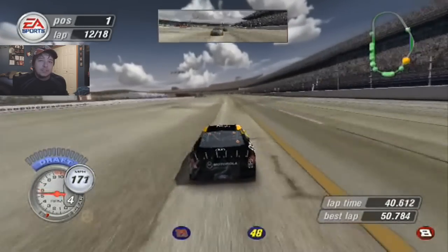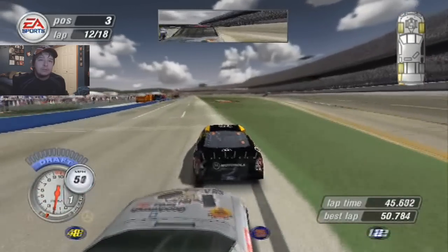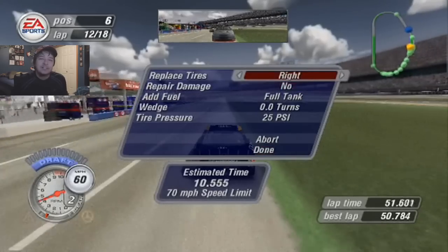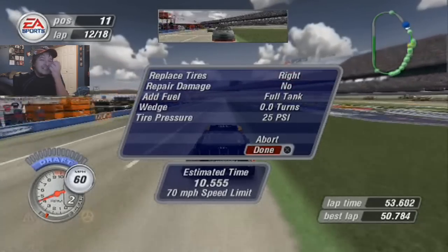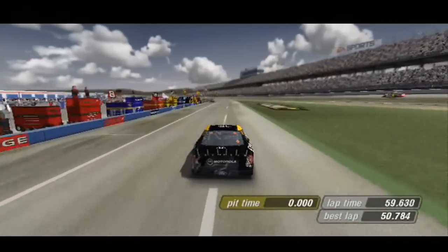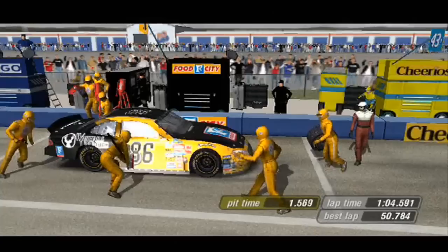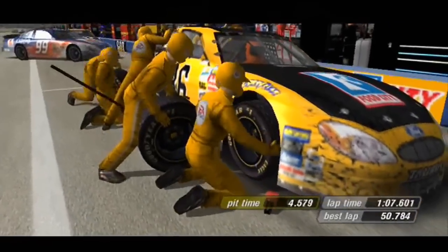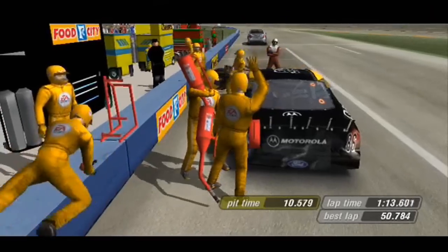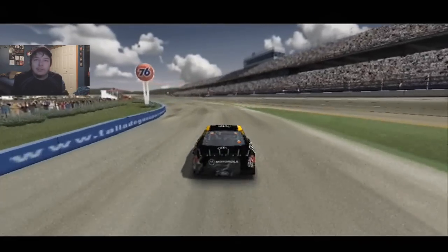I'm heading down pit road this time. Definitely trying not to speed like I did at the last Talladega race. Oh — Harvick, no! That could have gotten me a penalty. Thanks Harvick for trying to sabotage my race. Anyway, let's see what our pit crew can do here. No mistakes can be had if you want to have a chance to win. And now the crew goes to work — looks like they're changing two tires, one can of fuel going in. Oh my god, that was slow — looked like 11 seconds.